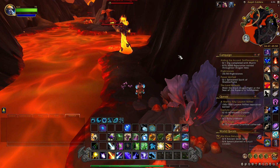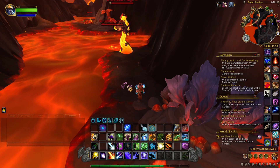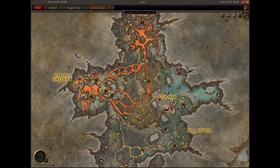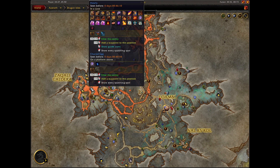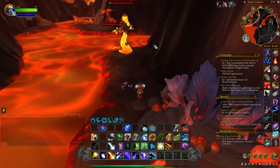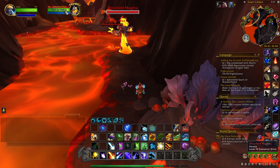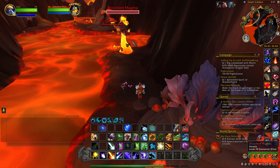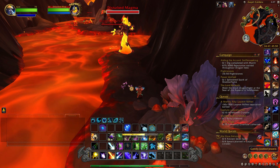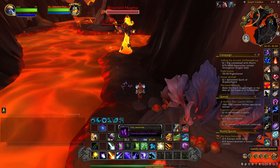This next item is called the Gently Jostled Jewels, and it is located in the Zaqali Caldera. Flying in here, you might get targeted, and it's located underneath a bridge in this area right here. There is an elite mob here that has a lot of health, but you can get to the item and not pull aggro. It's laying on the ground right here, so we'll loot this and head on to the last item.